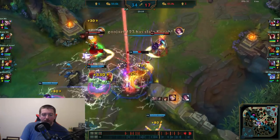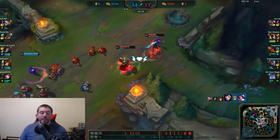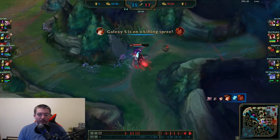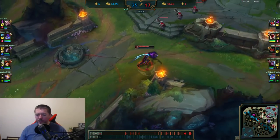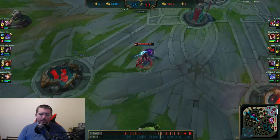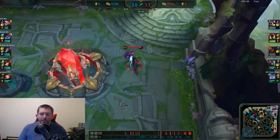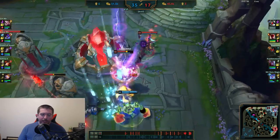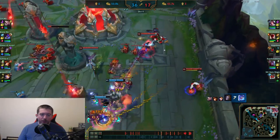Orianna comes in, I wind up using my ultimate and get the kill. We kind of lost that fight pretty badly overall. Lee Sin is pushing bot lane again instead of grouping with the team — either he thinks he should farm up too or he's just tilted. They're pushing down our nexus towers and Lee is still out there farming. Right now if I die the game is potentially over, so I need to be super careful, stay alive, and stall them as much as possible.